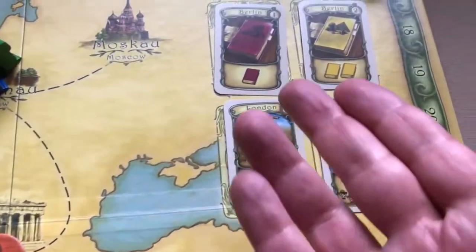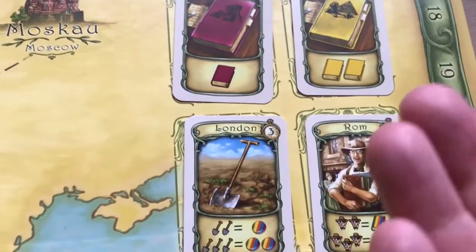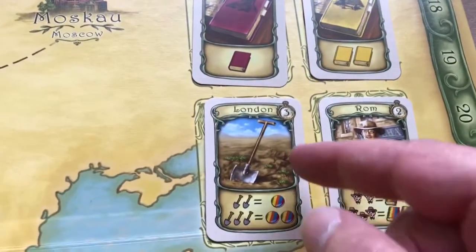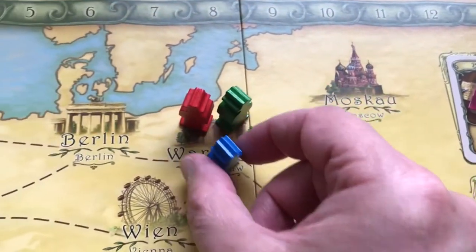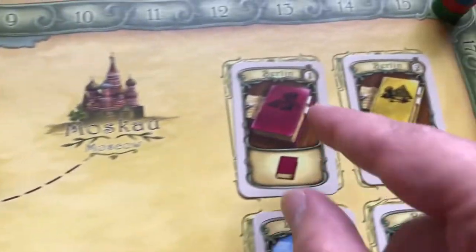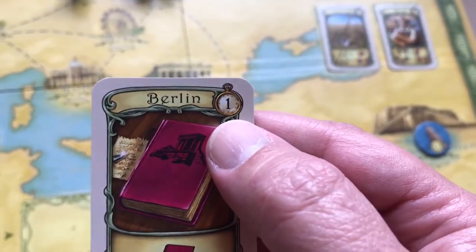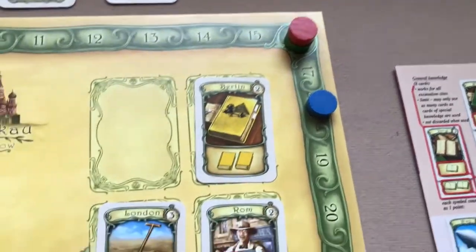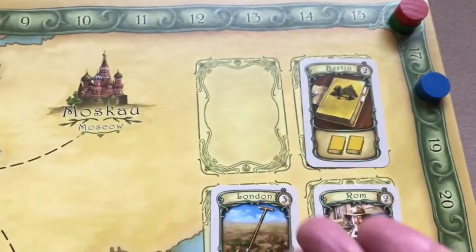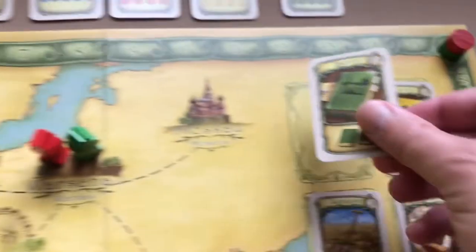One action you can take is picking up a research card. You must be in the city shown on the top of the card. For instance, if the blue player wants this card in Berlin, he moves one space to Berlin — costing one week — then pays the number of weeks shown in the top right corner of the card, say one additional week. That action costs two weeks total. After taking a card, you refill from the supply.